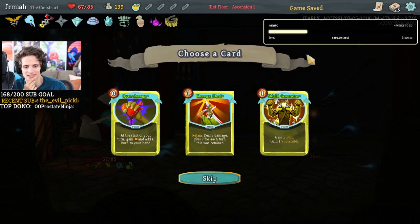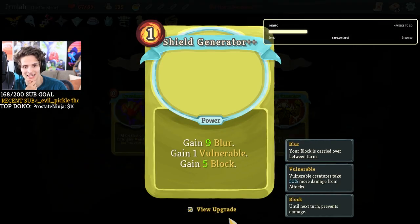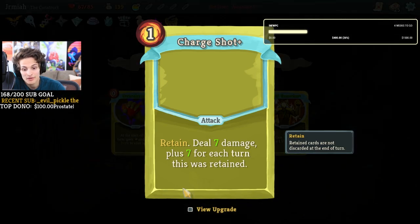Siege form! Oh my god — gain five blur, gain one vulnerable. Gain nine blur! That's basically the whole combat — nine blur. That's not really good for my deck but it could be cool in the future. Charge shot — what is the mega upgrade of this? Deal ten plus ten for each turn this is retained. We like this card!